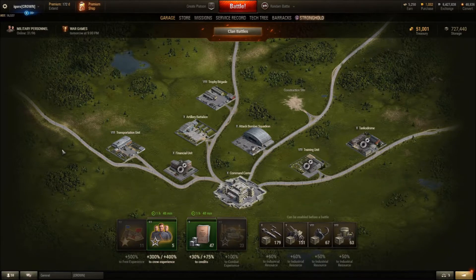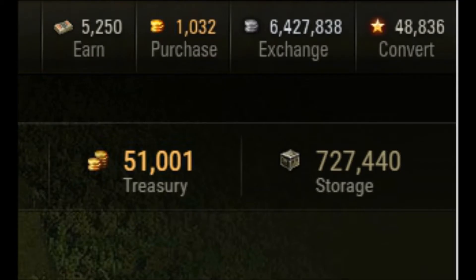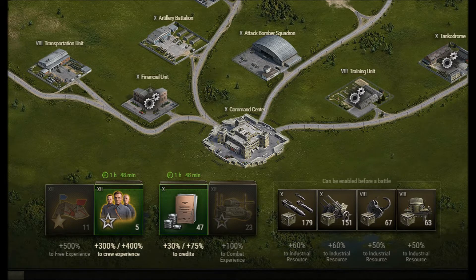If you're part of a clan, you can go to your user interface and click on the strongholds button. It will bring you to a page where you can see everything that goes on in your clan. On the top right of the screen, below your gold and your credits, is treasury and storage. Treasury is how much gold you have in your clan, and storage is how much industrial resources you have in your clan to spend. On the bottom of the screen is where you spend your industrial resources.